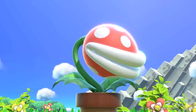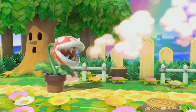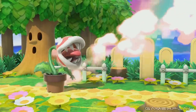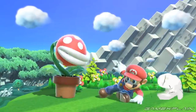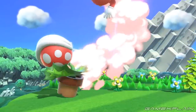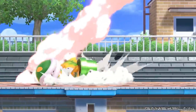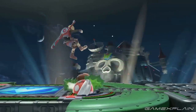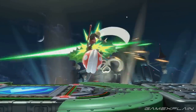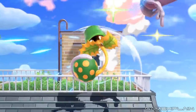Looking at the actual moveset, the standard neutral attack lets him chain together multiple chomps — and his mouth can get impressively large. His side tilt sees him take a swipe with his petal, while his dash attack has him digging his head into the ground to vault his pot forward into the opponent. Moving to aerial attacks, his neutral aerial appears to be a multi-hit attack where he spins rapidly in the air, turning his petals into saw blades.